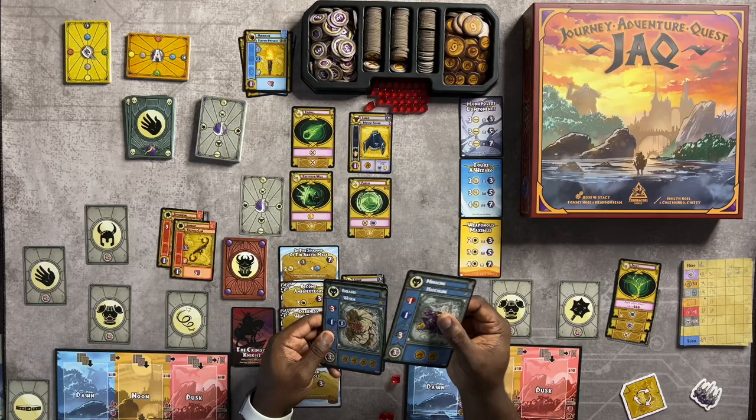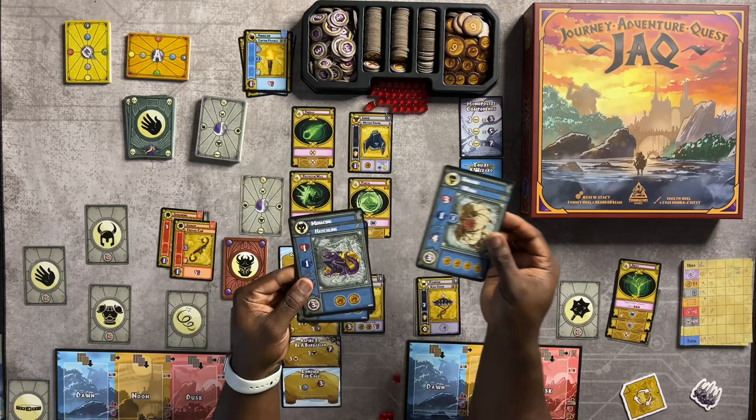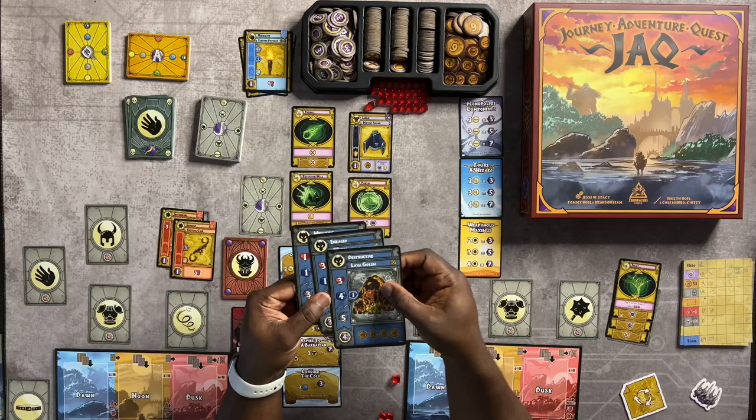Once you defeat a monster, you'll actually take that monster card. For the second monster, the first one has one health, one wisdom, and three attack — worth three victory points and two gold coins. When you beat it, the second monster stacks on top. Instead of being the menacing hatchling, it'll now be the menacing enraged worm, worth four health, three wisdom, seven attack, six victory points, and four gold coins.